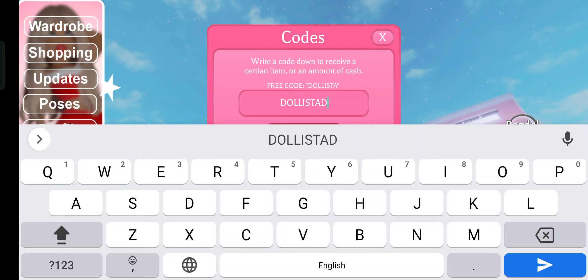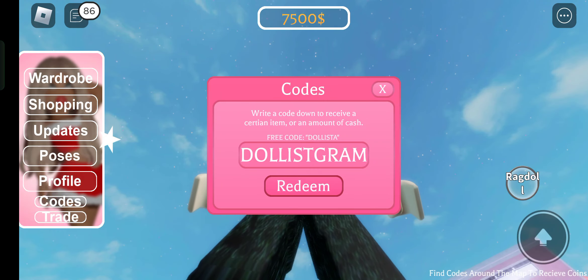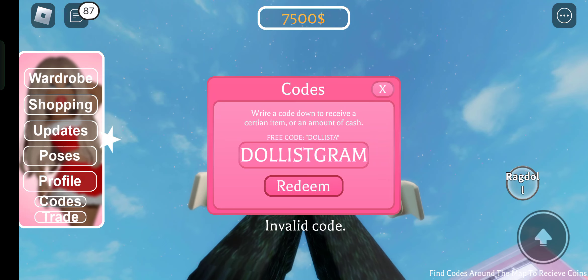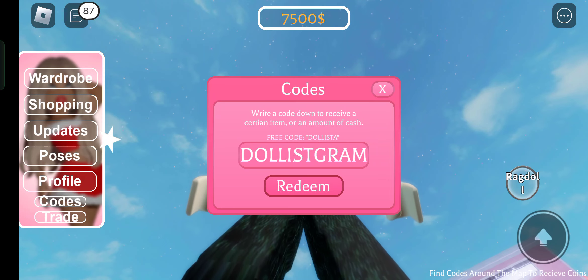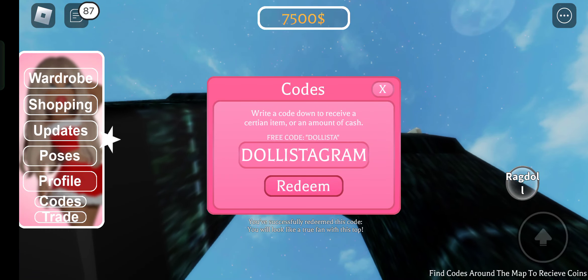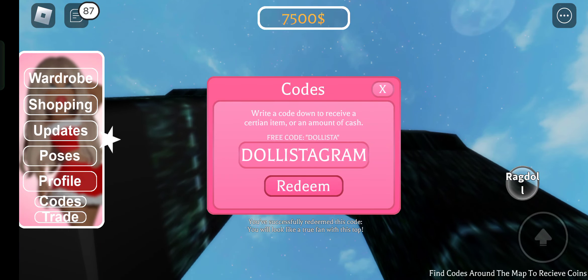Now the next code is dollistagram — they have Instagram also. So the code is dollistagram, G-R-A-M. It said invalid code at first, but I forgot to put the correct spelling: dollistagram. You have successfully redeemed this code.